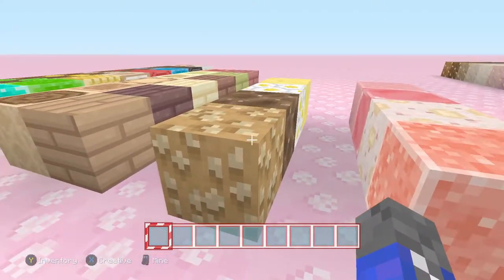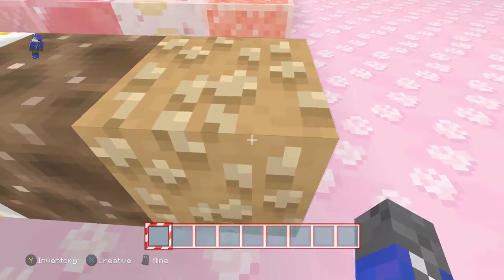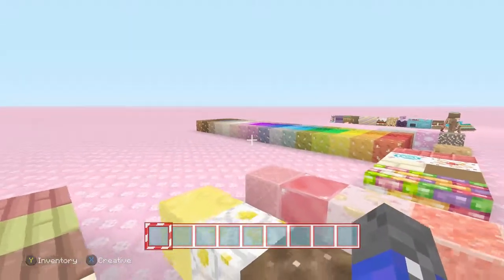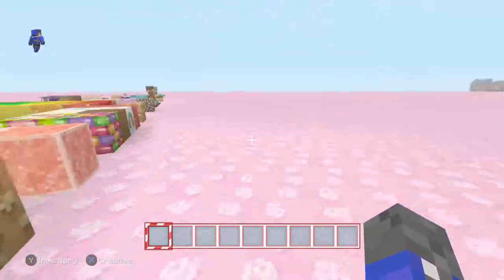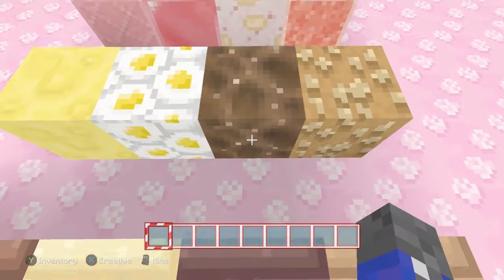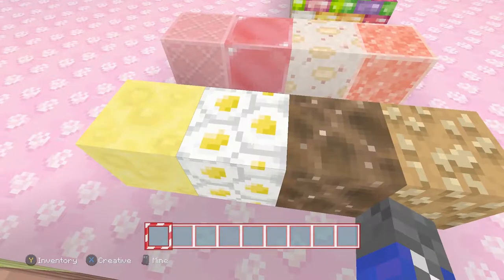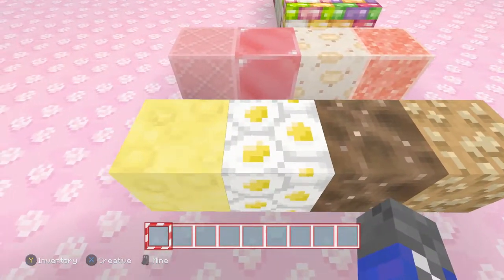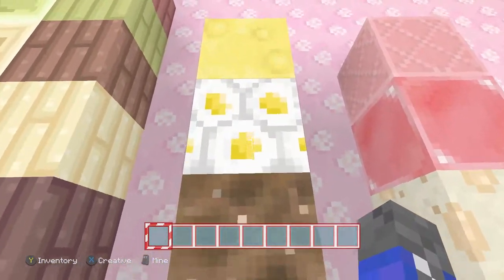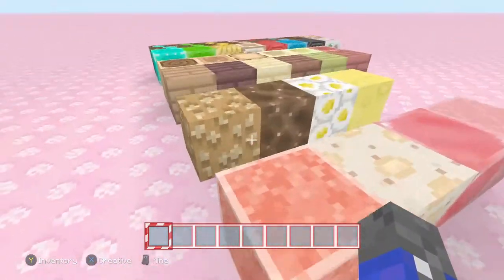Next section — the water-themed blocks and the nether blocks, the fiery type. This is netherrack, which actually looks like some sort of peanut butter crunchy thing. If you have a candy obsession, this is the texture pack for you — it looks like you can eat everything. We also have what seems to be a chocolate coated pretzel, we have candy eggs, and something that looks like a sugar honeycomb block. The lava has the effect still — chocolate if it's melted would maybe slow you down.